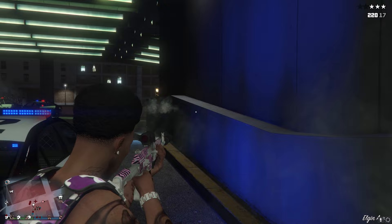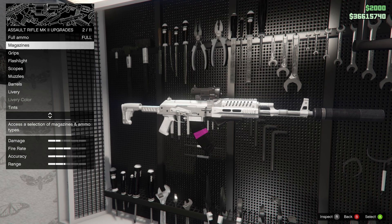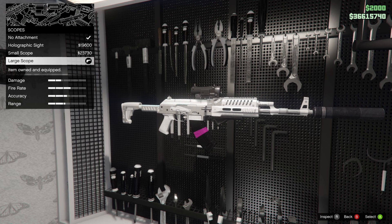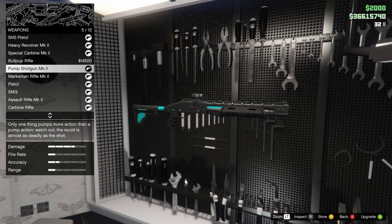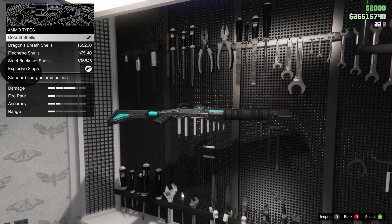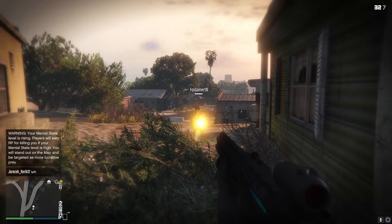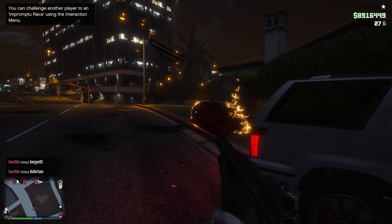Next is the assault rifle. With the right attachments this is a great weapon against vehicles with armoured windows like the armoured Kuruma, Duke of Death, and Night Shark. The attachments you want are FMJ rounds for armour-piercing, a large scope for distance, a suppressor — which oddly makes it easier to pierce bulletproof windows despite reducing damage — and finally a heavy barrel. The pump shotgun is a fun and overpowered weapon in close combat with explosive slugs equipped — a one-shot kill weapon, and the ragdoll effect gives your opponent no chance to retaliate. Explosive ammo also blows up vehicles, with normal vehicles and bikes being one-shot.